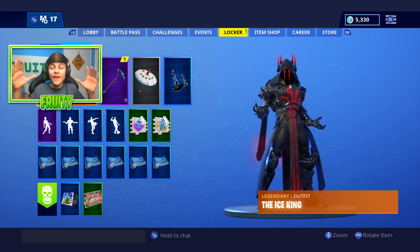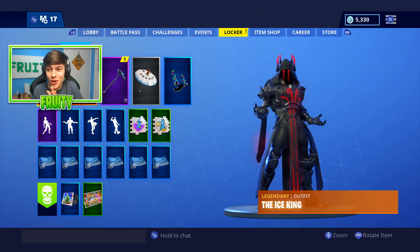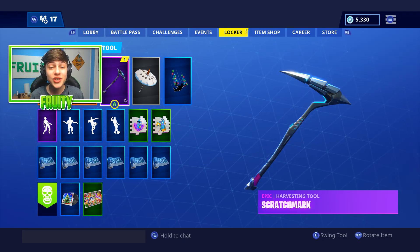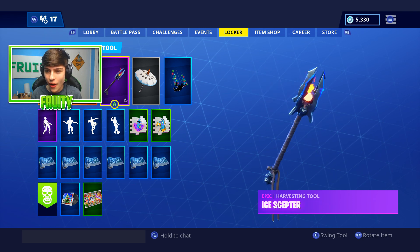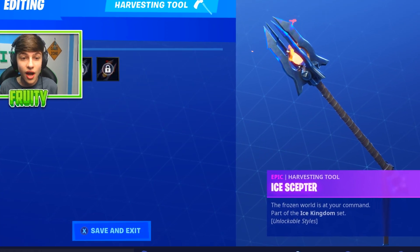I just backed out of that game. As you guys can see, I've now changed into the Ice King, and if we go up to pickaxes, it does say I have one pickaxe — and that's got to be the challenge pickaxe. There it is. The Ice Skepta. Now, as you guys can see right there, that is a very epic pickaxe, and you can edit the style on it as well.